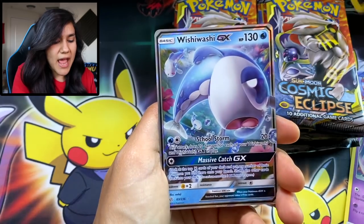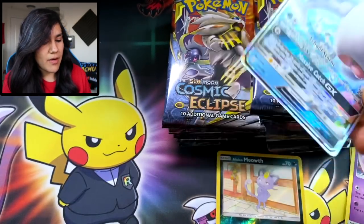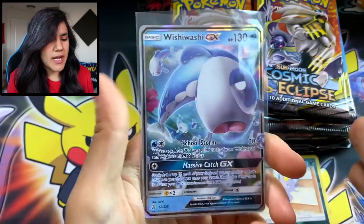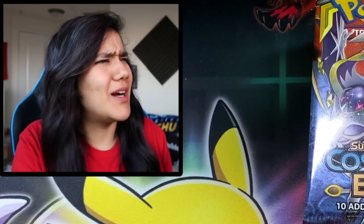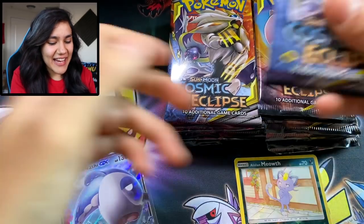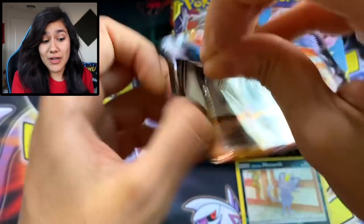We got an Alolan Meowth and a swishy washy GX right there, right out of our first pack. We got a nice GX card right there to start off your day. At the end of this video, we are going to go ahead and do a recap of what we got out of all 36 packs.